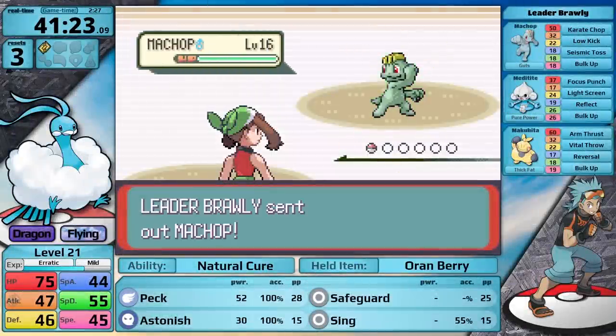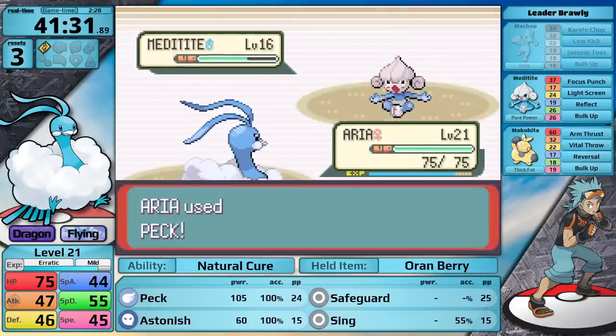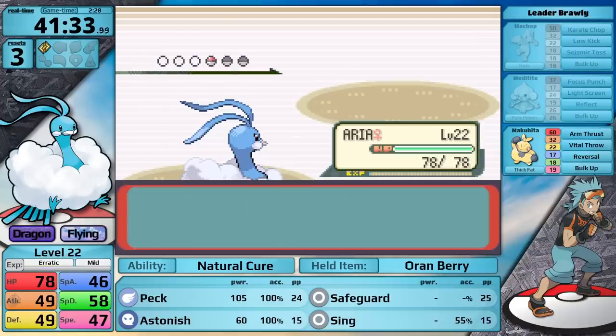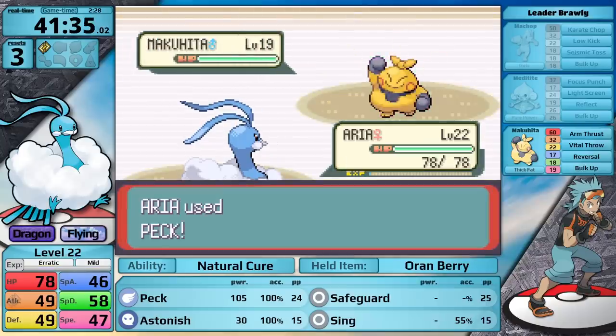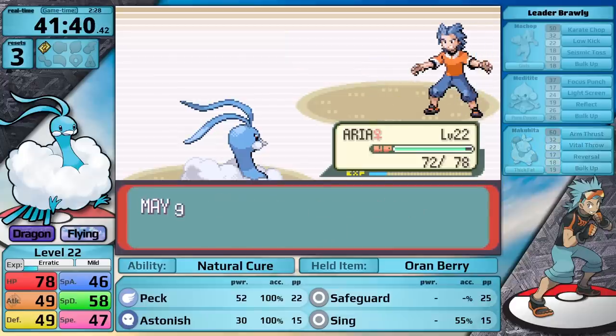I got feedback on my Tropius video for not using Peck, so I'm going to make sure to use that move today. Peck doesn't one-hit the Machop but it just goes for Bulk Up, then Brawly uses a Super Potion. I two-shot the Machop with Peck, one-hit the Meditite, and Altaria levels up to 22. Brawly sends in his Ace Makuhita — Peck takes it down just above red health, I get hit with Vital Throw doing almost no damage, Makuhita eats its Sitrus Berry healing back to green, but that isn't enough to save it. An easy second badge for Altaria — a really nice contrast to Roxanne.